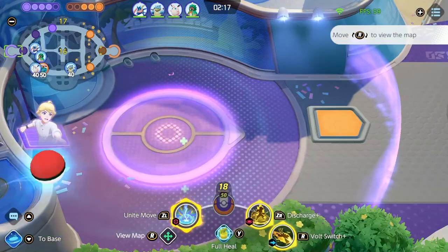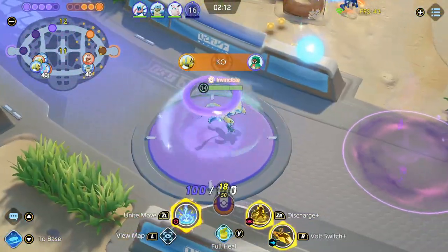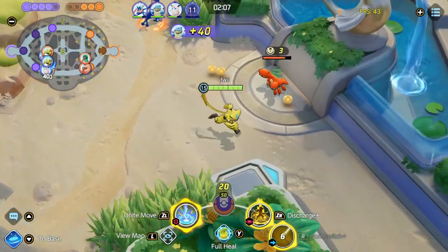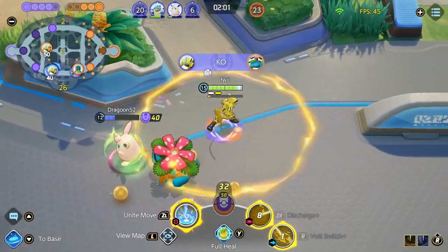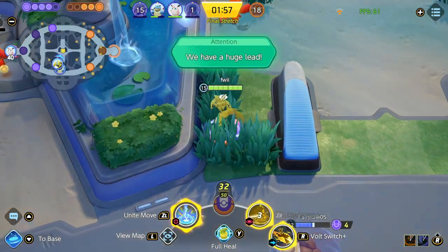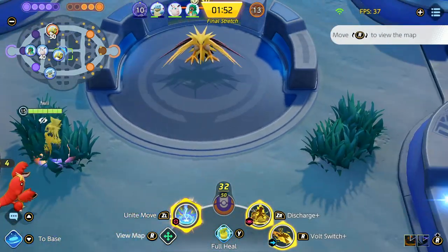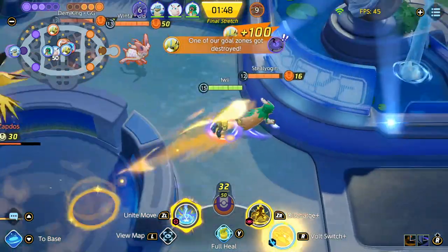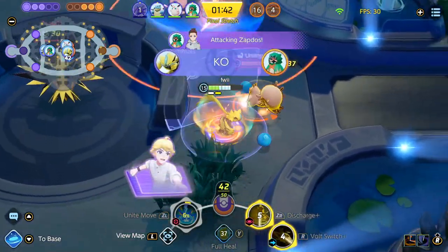My first goal is to get level 15. Even with passive XP I should be able to get there. The enemy is playing really aggressive. We're not able to punish the Zera but I think we get the Venusaur kill here — this is a very big mistake by the Venusaur because he died right when Zapdos spawned. I was looking for a path back, maybe help defend, but I realized I should just stay at the Zapdos pit and kill whoever comes to buy time for my teammates.